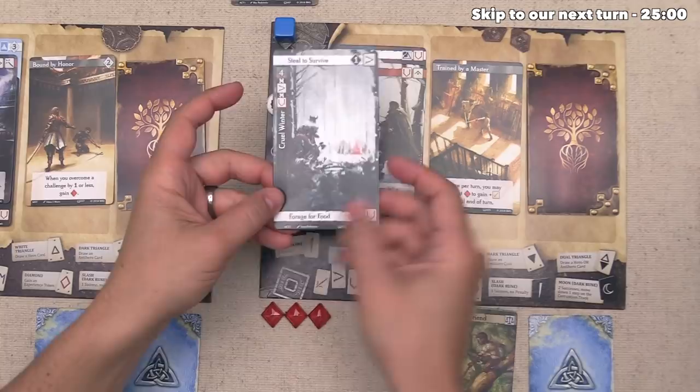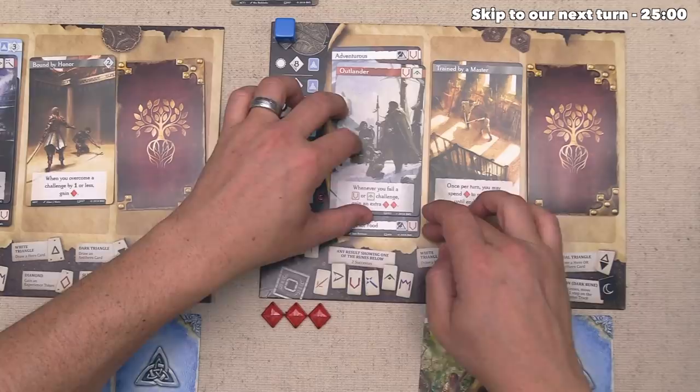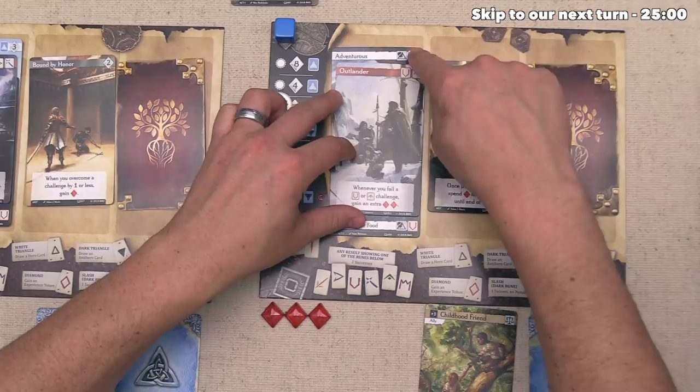Blue casts and it goes well — both Constitution runes show two, and all three basic runes show one, getting up to seven. They only needed five, so the Dark Rune was not necessary, though it didn't flip to the Moon side which would have lowered their Corruption track. They've overcome the challenge, add the Childhood Friend ally, and tuck the Foraged for Food card. They've now gained another Constitution — three total — and a second Nature story icon along with the Justice icon from the ally.